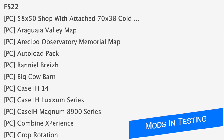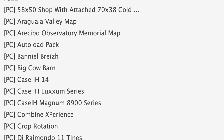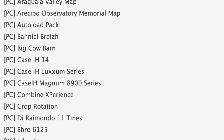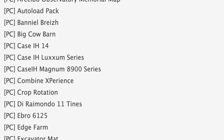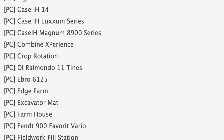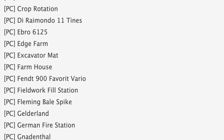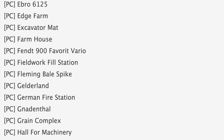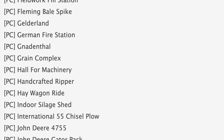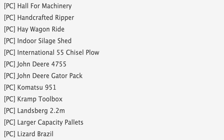Starting off today with mods in testing, we have a total of 98 mods on the list, up from the 57 we had yesterday. Of those, 79 are PC testing and 19 are for console testing. Some notable mods in PC testing today include the Auto Load Pack, Case IH Magnum 8900 series — yep, it's back — the Fenton 900, and Favorite Vario. Also in testing: International 55 chisel plow, John Deere 4755, larger capacity pallets, and the Mendaco Storm S4020.